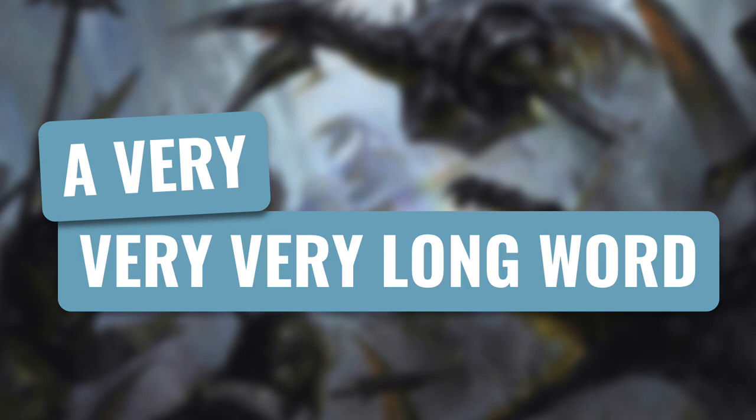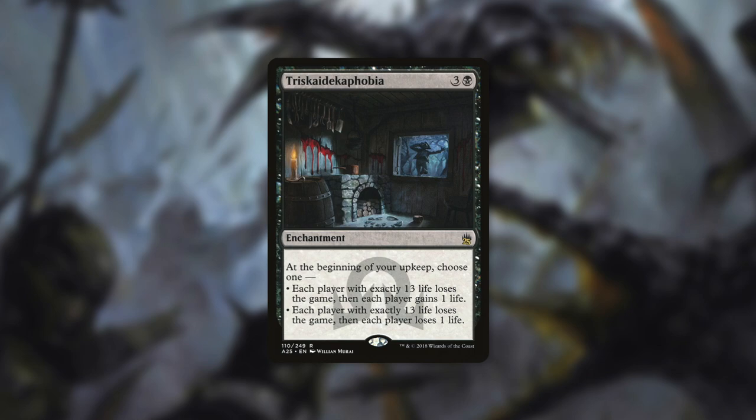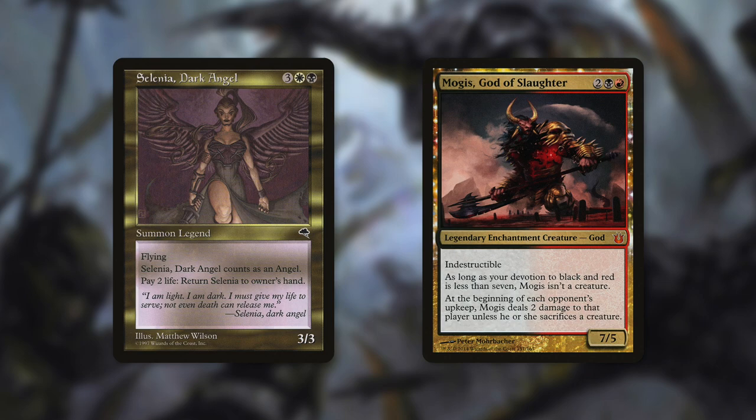Next up we've got another card that can be effective in multiple ways, in a category with a very, very, very long word. That card — and that word — is Triskaidekaphobia, which essentially means extreme superstition regarding the number 13. As a side note, go ahead and try to find all the things that there are 13 of in the art — the artist did a fantastic job. It's an enchantment for three and a black, and at the beginning of your upkeep, you choose one: each player with exactly 13 life loses the game, then each player gains one life; or each player with exactly 13 life loses the game, then each player loses one life. Keep in mind this affects you as well — if on your upkeep you've got exactly 13 life, you're going to lose.